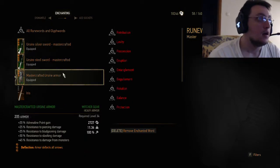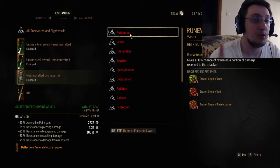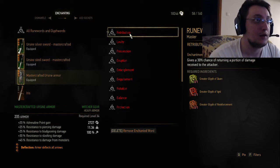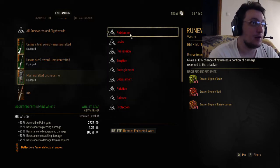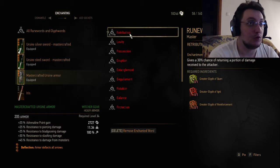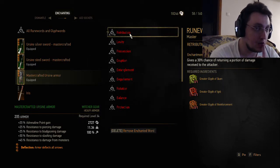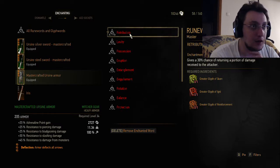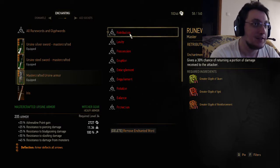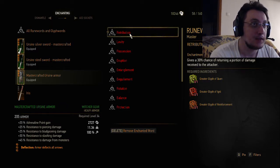For the armor ones — Retribution gives a 30% chance of returning only a portion of the damage received back to the attacker. I'm not sure how good this is. I wanted to test it out — not sure when I'm going to find the time to do it, but I really want to see if it's better than the decoction, I think it's the Ekhidna one. I tried the decoction long ago and it wasn't all that amazing, but at only a 30% chance for just a portion of the damage, and I don't like to get hit a lot anyway.